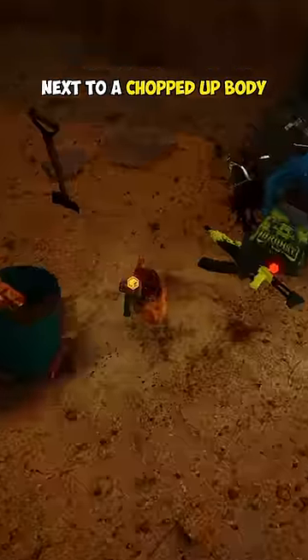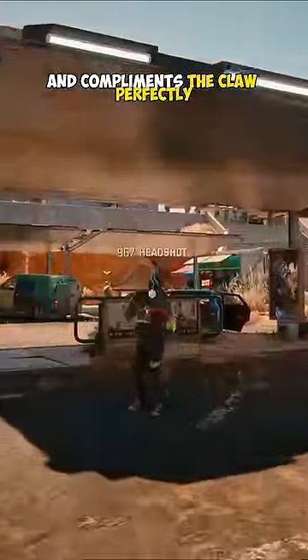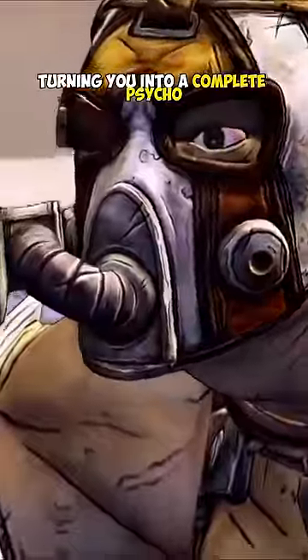But if you're going to make your way down to Dogtown, then you should get the Cut-O-Matic X Mod 2 as well. You can find it in the small ravine next to a chopped up body. It's a chainsaw on a stick and complements the Claw perfectly, turning you into a complete psycho.